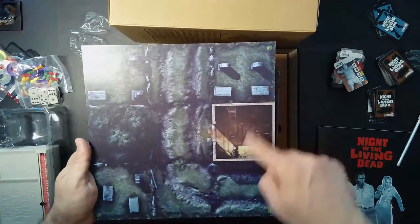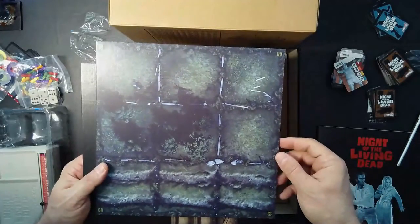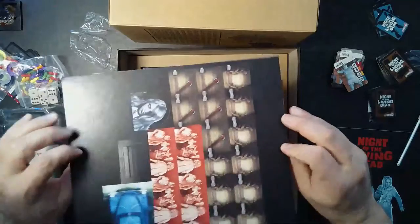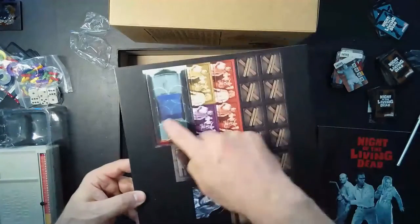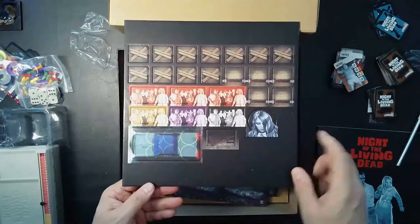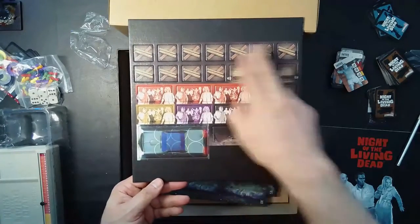We have our punch tokens. There's the car, and I believe these are our spawning tokens — white, purple, a goldish mustard, three reds, a bunch of boards, barricades, and what looks like a door that might have been knocked over. And of course, Karen — maybe this is the first player token, double sided.